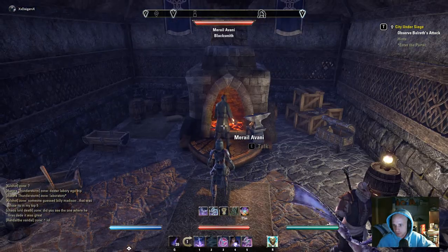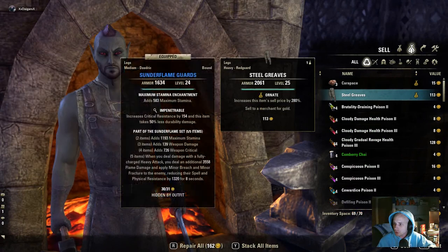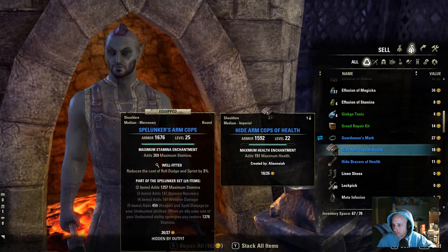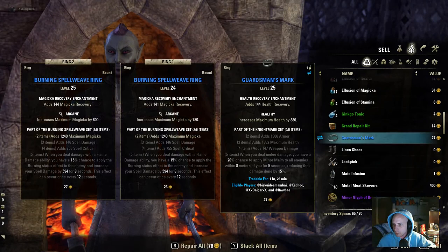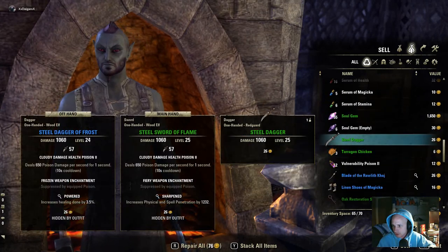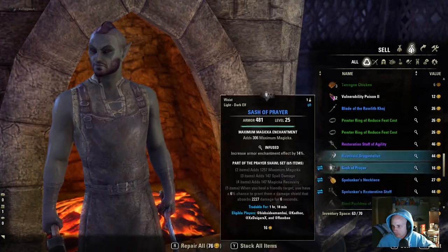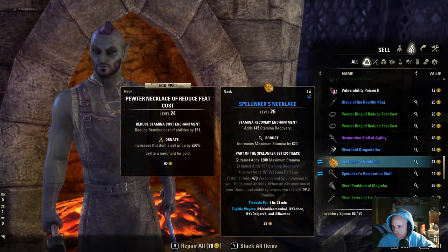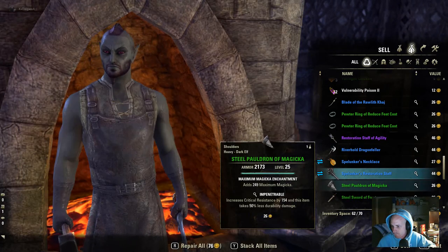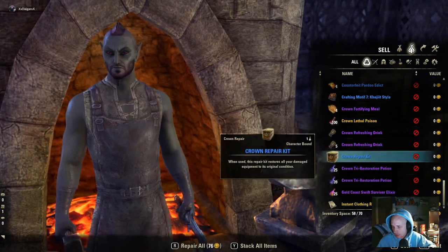I'm gonna go sell all this junk — not selling that because I need it. I just want to sell all the junk. I'm obviously selling stuff to rack up money. I'm not a healer so that's useless to me.